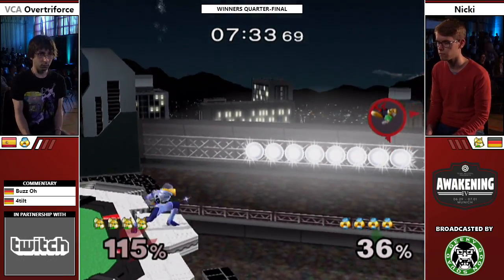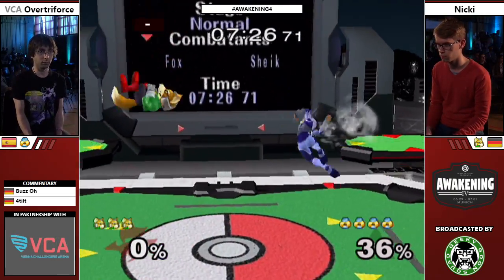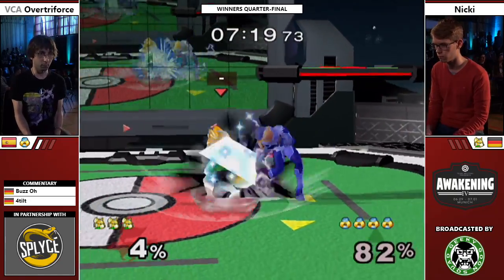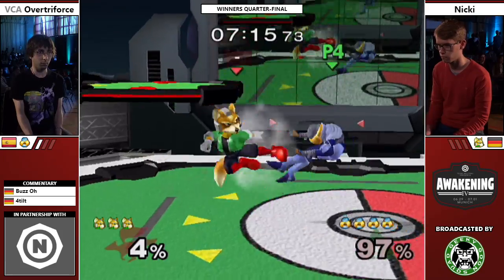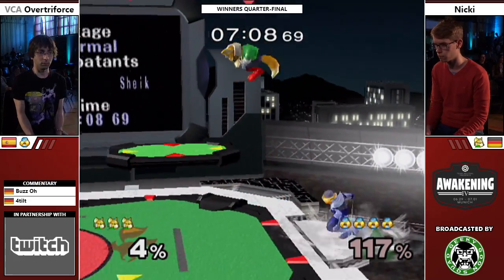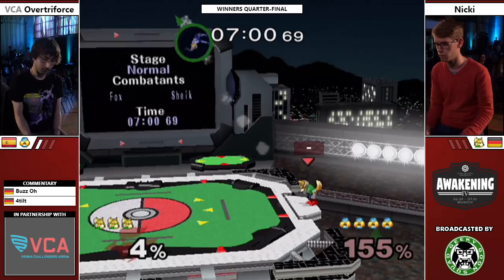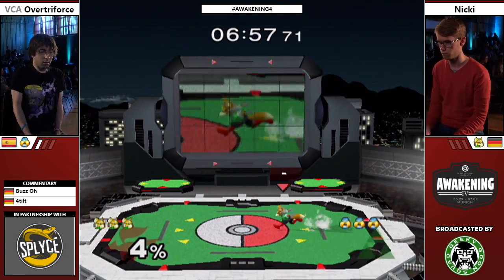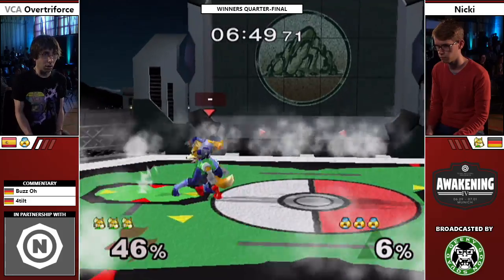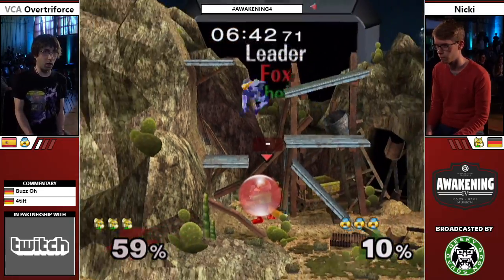A bit too antsy with the short hop down-air there. Oh yes, that's a grab — avoiding the getup attack. One of the arms attacks on the dash attack. Will he... can air dodge on stage? Yeah, he does. Up air? No. Up smash — yes, perfectly timed! Fox main in top 16 at the major can do that. Up tilt grab, nice crouch cancel. The transformation kind of messed Niki up there.